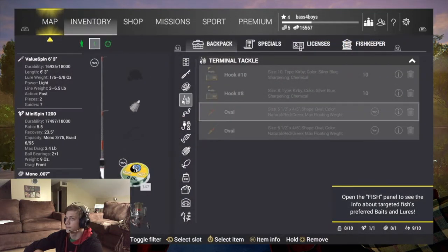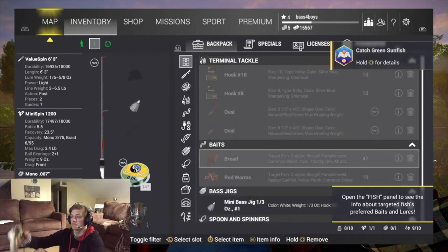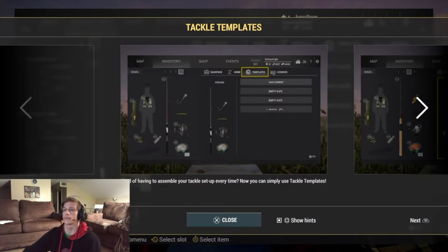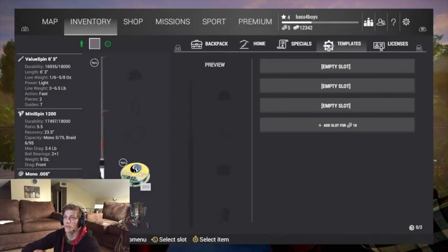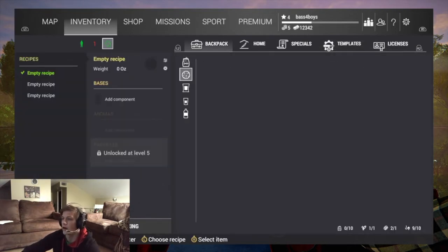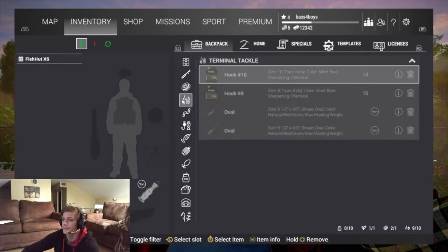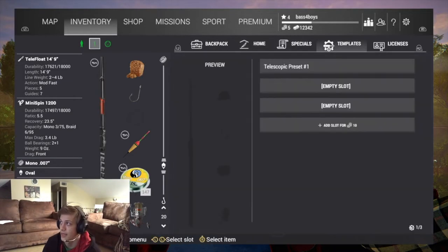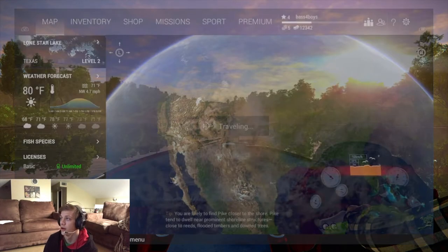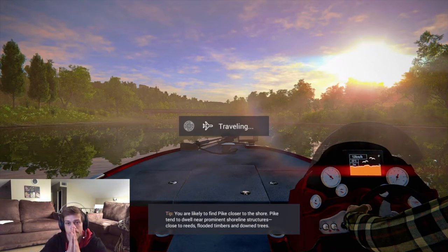It doesn't want me to put on anything but the spoons. Why can't I put on my hooks, though? Let's try this again. Okay, inventory here — I can put templates. I finally made a setup here. Save current. Oh my gosh. Let's go. Travel. Took me about 25 minutes to set that up.